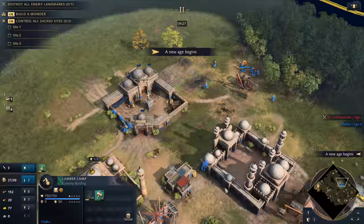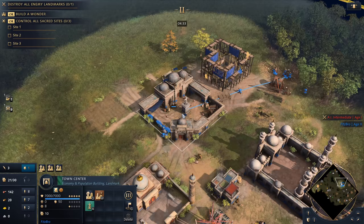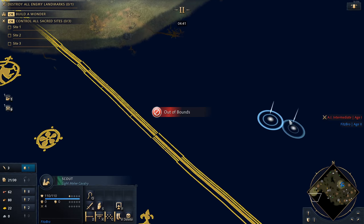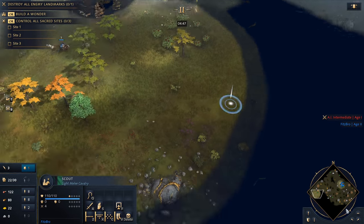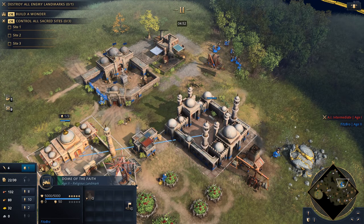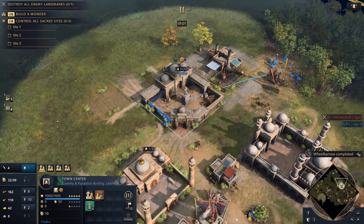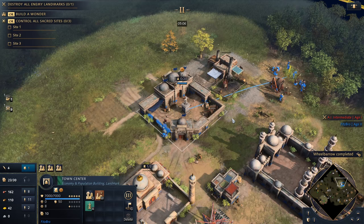I'm able to connect the lumber camp now. I'm going to train up that scholar. These villagers are going to go back to food — eight on food, all the rest going to wood. I'm going to be dropping down an archer range in most scenarios, though it could be matchup dependent. If you're against French, or the Rus are opening with a stable, you might not want to start with archers. We're going to get siege engineering in queue — this is probably the fastest time to be able to build those rams.